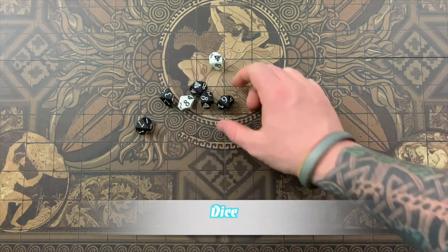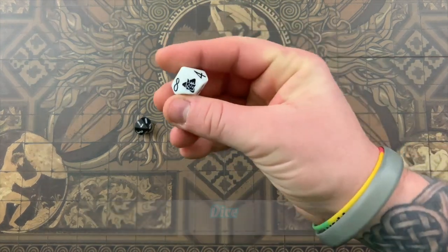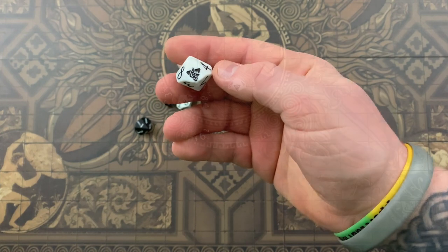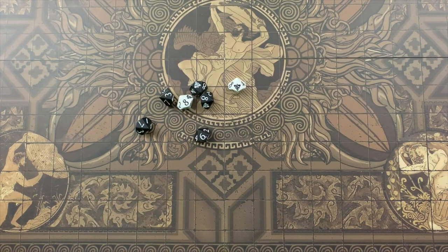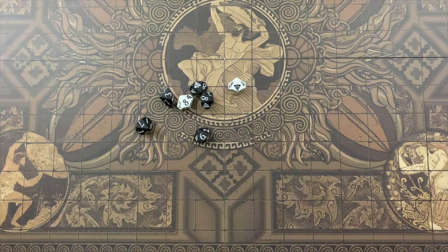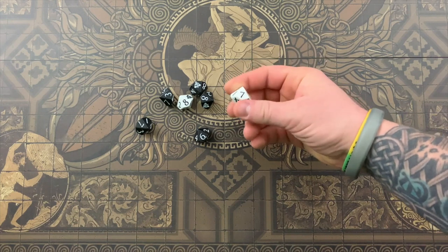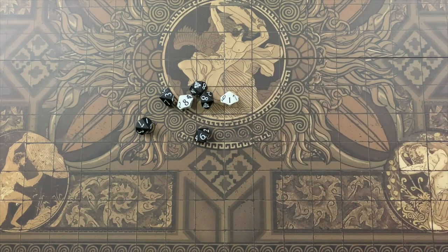Aeon Trespass Odyssey uses two types of dice. The d10s have all normal numbers except the 10 is replaced by a progress symbol. D10s are used for attack rolls, evasion rolls, tests, and other miscellaneous rolls. A natural 10 is always a successful roll or hit, while a natural 1 is always a failure or failed hit.